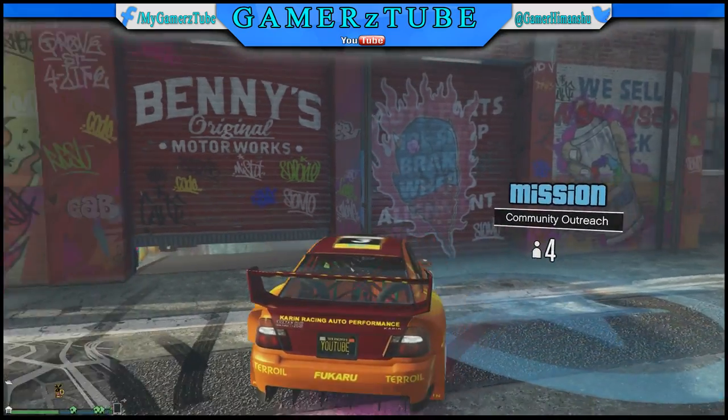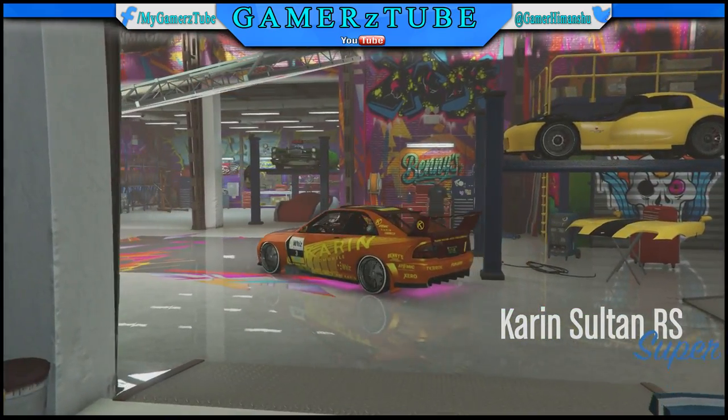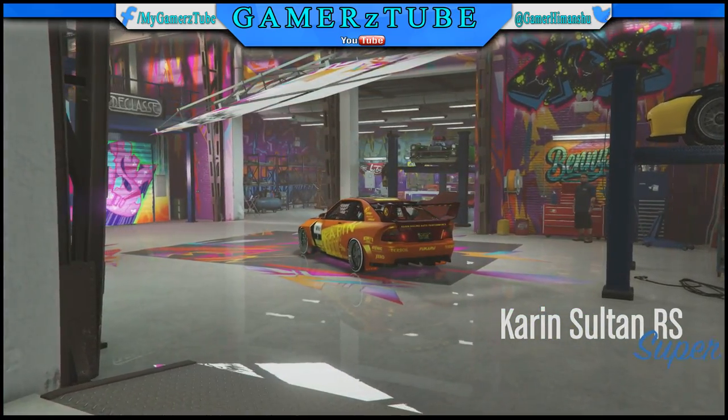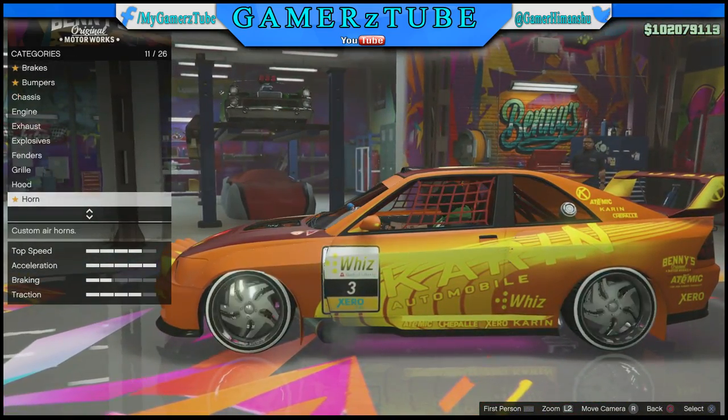Let's get straight to the video — how to get this. You guys can only get this on the Sultan RS. Go inside the Bennie's custom shop and then go over to the wheel section.